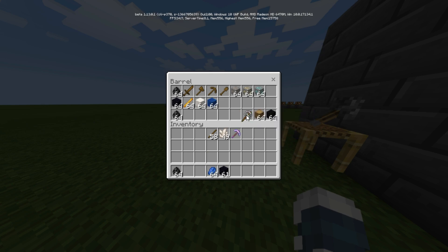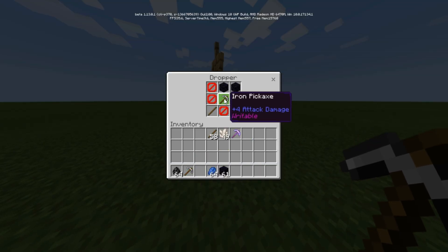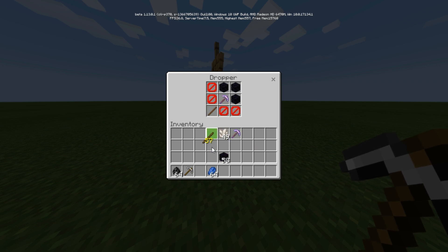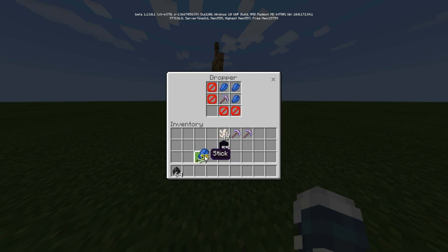And if you want to make another pickaxe — in survival there's a bug, you can't take it from it. I got it — these are writable, that's why I took it. I'll get unbreaking 1 at the first level. To add unbreaking 2, add a stick. And for the last level, I'm doing 3. And for fortune, you need to add lapis lazuli, a stick, and a writable tool, then add more lapis and a stick for level 2. Same goes for level 3.